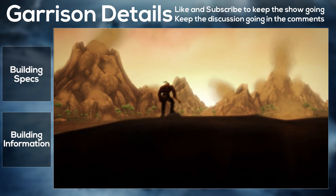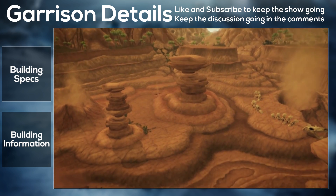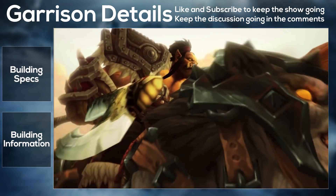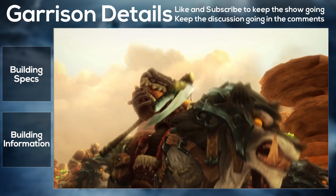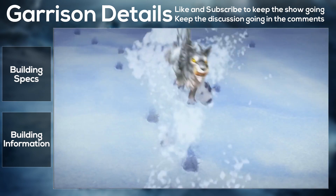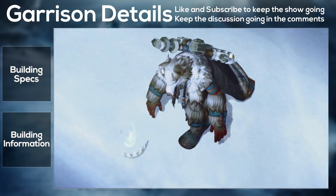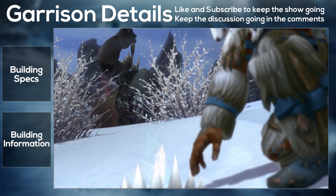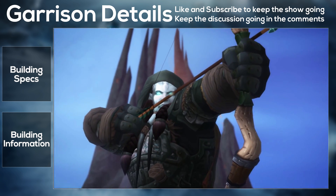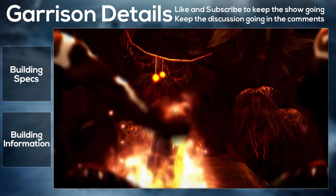The level one Armory stores and maintains the armaments used by your garrison's inhabitants — possibly a near-required building. The level two Armory increases the item level of all followers by one and gives access to new defense missions. The final upgrade provides access to upgrade mission bonuses and unlocks specializations, though we haven't found out what those might be yet.